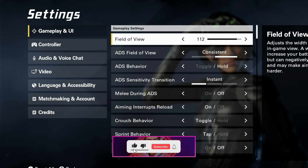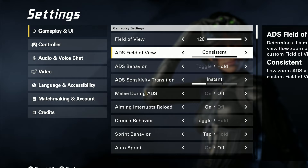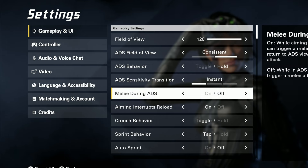We'll start with field of view. I personally go for the max — 120. You can go for something like 100, which is probably a good default. For ADS field of view, this is very important. If you turn it on, it increases zoom levels and makes enemies look closer. The issue is it gives you more visual recoil, and less visual recoil is what you want, so use the other option.